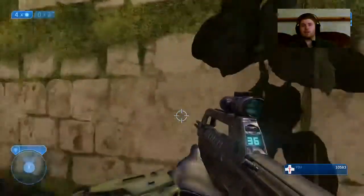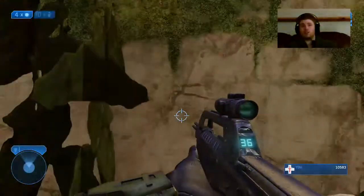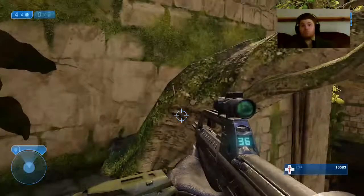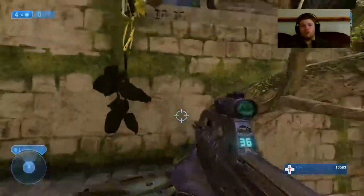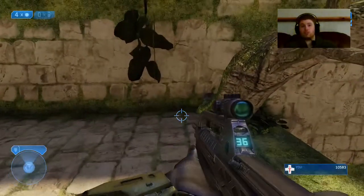Oh yeah, there we go. You gotta do a grenade jump to get up on here. In the middle of this structure we need to clear them out, and then you have to do a grenade jump to get up here. Hopefully this goes well, hopefully I don't die.